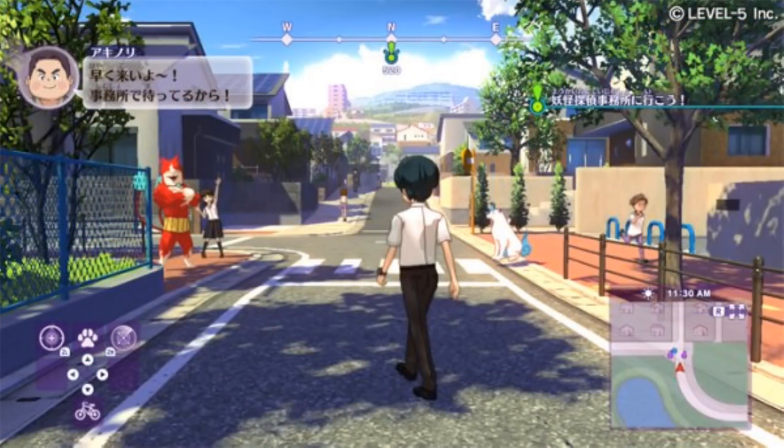Level 5 has released the first screenshot and setting introduction for Yokai Watch 4, its first Switch entry in the RPG series, due out in Japan this winter. As you can see here, it looks like what we were talking about before — the original Yokai Watch before it was put on the Nintendo 3DS, but better. It looks considerably better than Yokai Watch on the 3DS, which is to be expected given the leap in power from the 3DS to the Nintendo Switch.